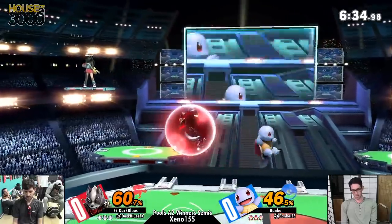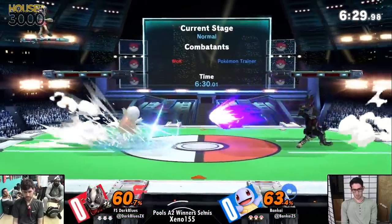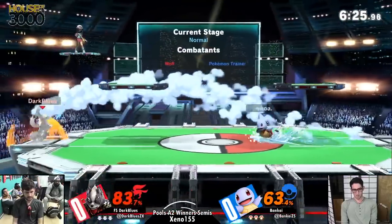That was interesting from Blues - he did a full hop reverse shine and tried to combo a back arrow off of it, reading a jump from Bankai. Nice down smash tech chase.